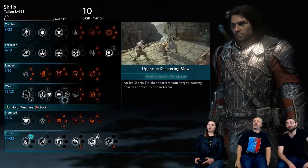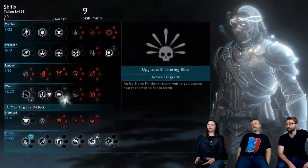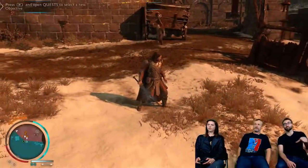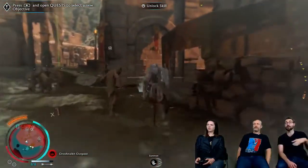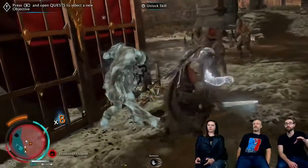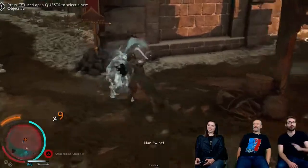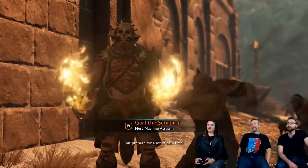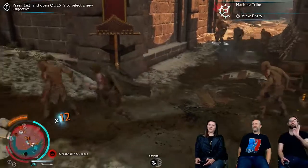Let's do Shattering Blow — this is a fun one. Basically it's a free brutalize without having to sneak up on someone or get a full execution. Once you do the freeze on someone, if you complete the flurry, the final strike shatters them — causing a fear bomb that scares everyone away. Boom — people get scared and one guy totally fled. And now we're being assaulted by Garl the Scorpion with his hype man.